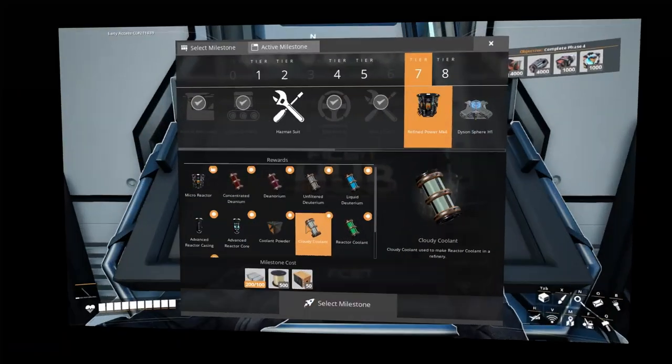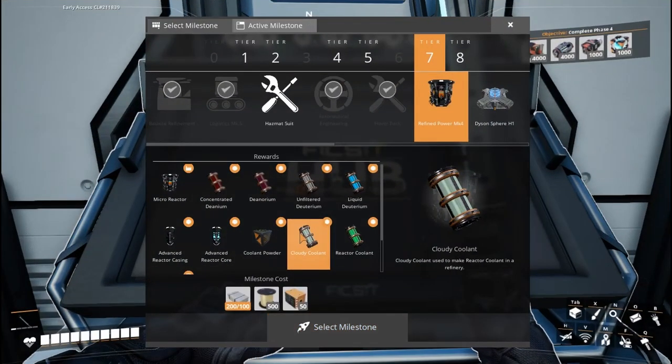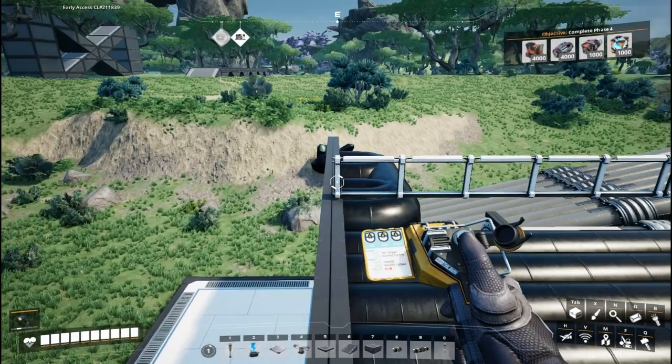All the mods we're going to be covering today are available to download from the Satisfactory Mod Manager, which is a great little sidecar application you can download and run. It'll handle all of the installing of your mods for you directly from the main ficsit site - you don't need to think about it. I'll provide a link to that in the description below.